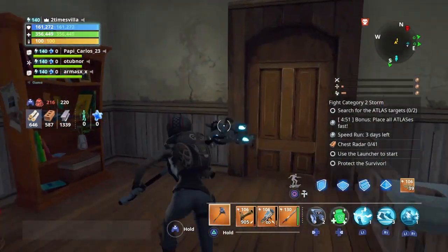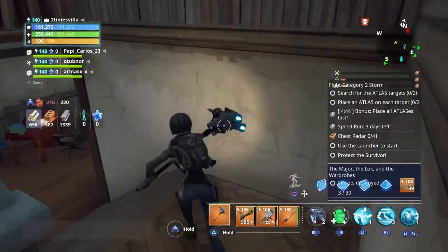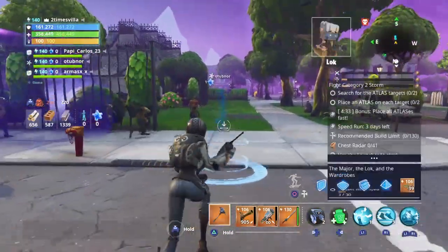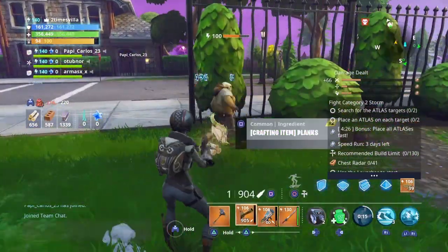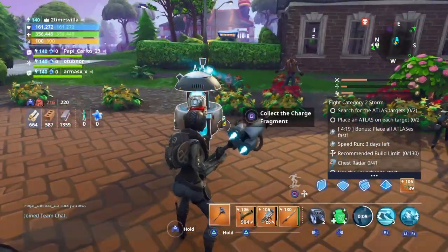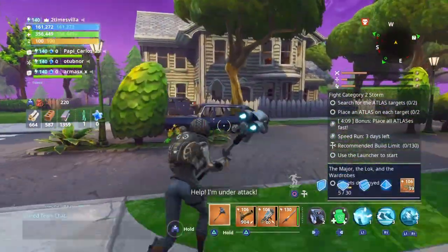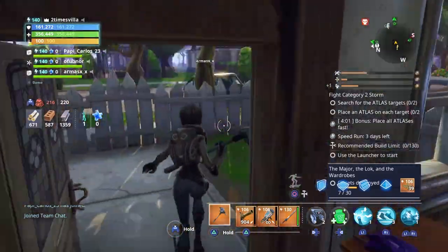As y'all can see, I didn't even go in yet and it pops up and says there's a wardrobe inside. We got to go upstairs — it's in this room right here. There we go, a wardrobe is destroyed. You have to destroy 30 wardrobes. Just run close by the houses, you don't even have to go in. Let me check — yep, wardrobe right here, that's 7. Got 23 left.